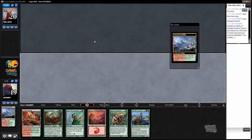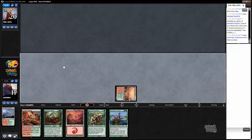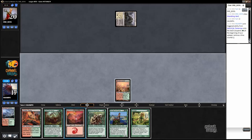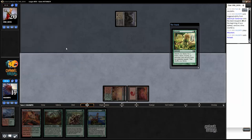Let's go ahead and fetch Stomping Ground and suspend Search for Tomorrow. Farseek - that was actually a good draw. Get Stomping Ground. You get Stomping Ground when you know you're going to have two basics in play. Right now we have a Mountain and a Search for Tomorrow which is going to go off next turn.